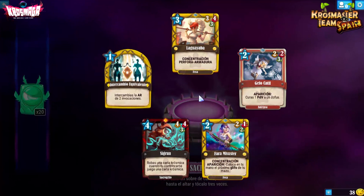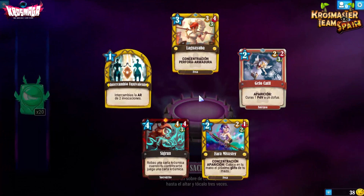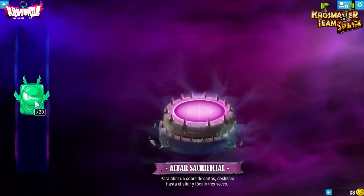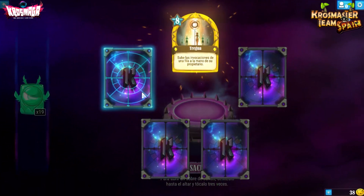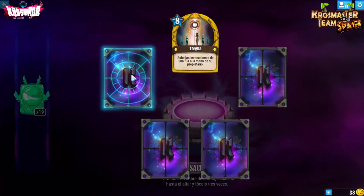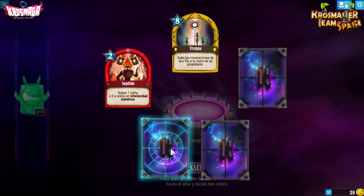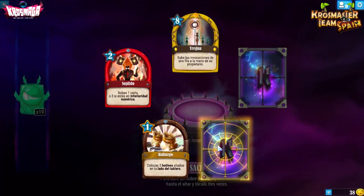Helocatil de Aniripsa: por 2, un 2-2-3 con aparición que cura 1 punto de vida a un Dofus. Me parece muy buena y creo que va a ser main de Aniripsa, porque curar Dofus siempre viene bien para fastidiar al rival cuando se gasta las plagas. La Tregua devuelve invocaciones de una fila a la mano de su propietario. Soplido: robas 1 carta, o 2 si estás en inferioridad numérica — el tema de inferioridad numérica es una nueva mecánica de esta expansión muy interesante para equilibrar las partidas.